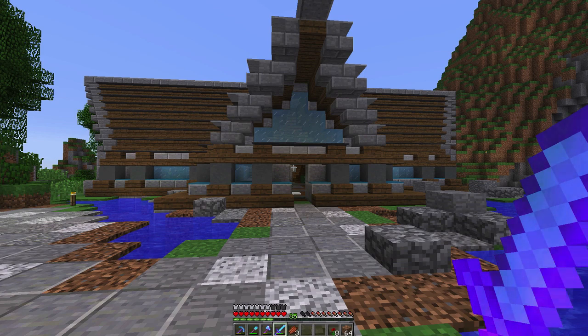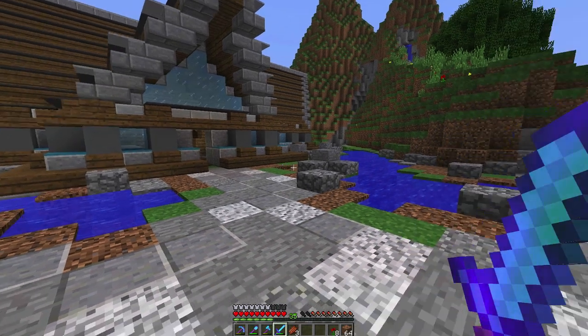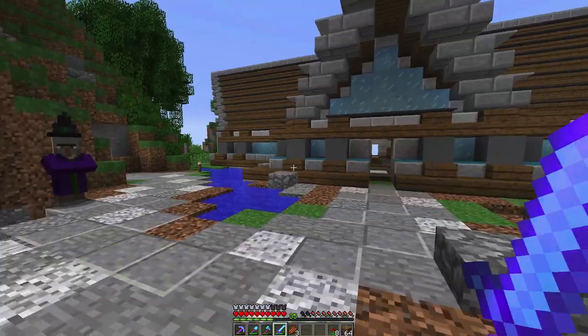I don't want the yard to be like a fancy lawn. I want it to be like they put the house here, put in the path, and left all the other things — like the rivers, the rocks, and the trees — all the same.